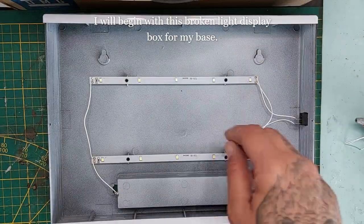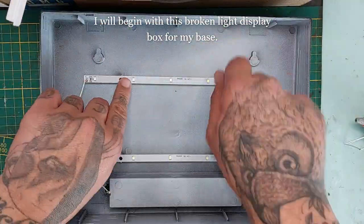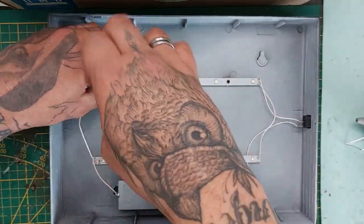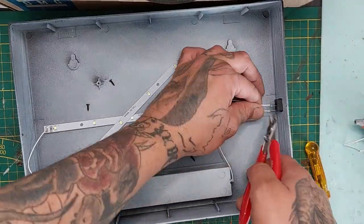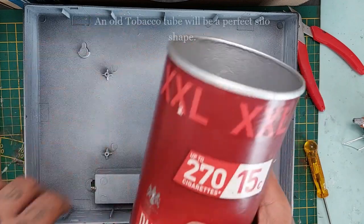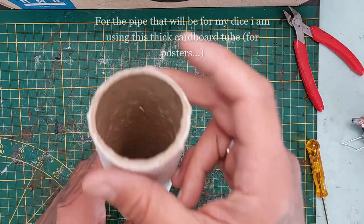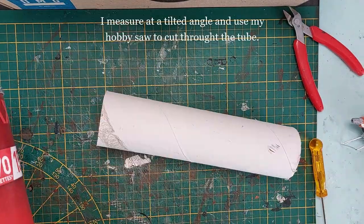Alright my friends, let's do another Necromunda build. I'm going to begin with this broken light display box for my base — first I'll remove all components. I've had this thing for quite some time and never knew what to use it for. Now thanks to Earthman Brick for the inspiration, this will be my dice tray. This old tobacco tube will be a perfect silo, and this cardboard tube used to hold posters will be my dice pipe.